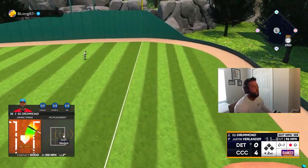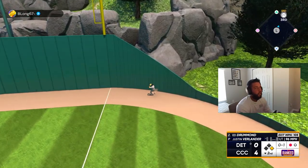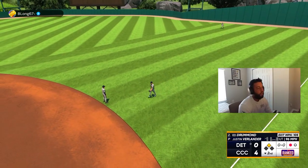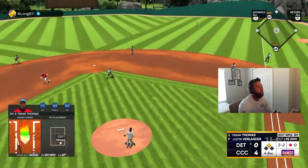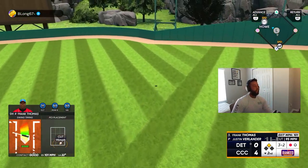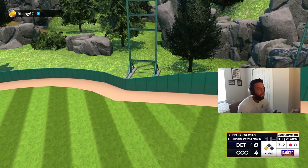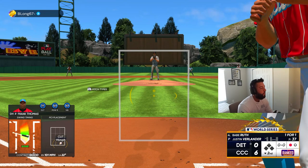That's a fair ball — might be three bases, but we're staying at two, no reason to push. Four-nothing lead. Then big Frank again — six-nothing! What is Frank doing?! Two-for-two with two run shots, two two-run shots!